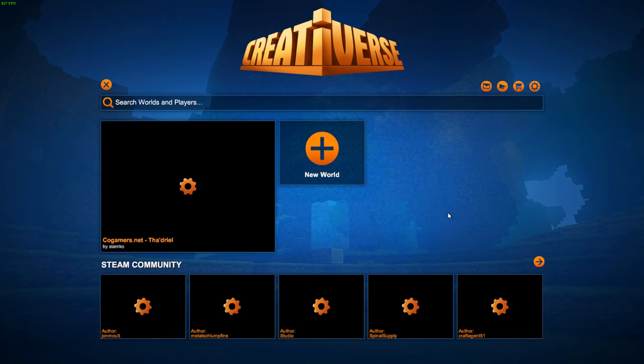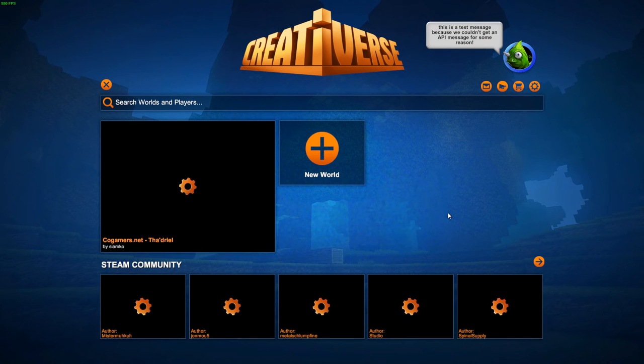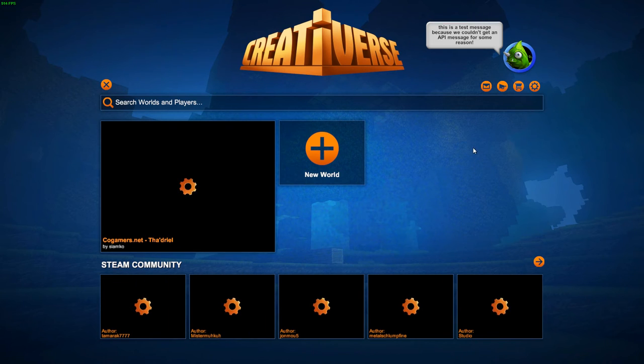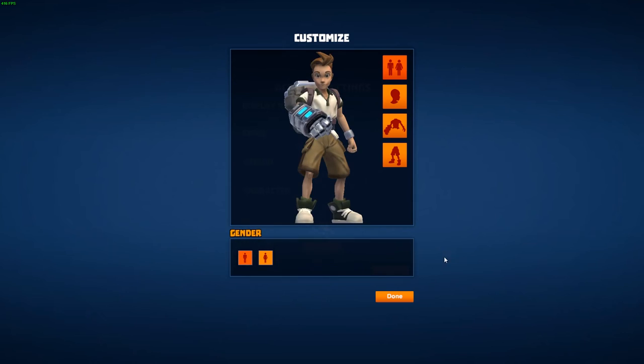There are some other things they added in this update as well. Starting at the loading screen, you'll notice some different things. First, come up to the settings icon in the upper right-hand corner, and you'll notice this account settings screen is a little different — we now have a customized button.